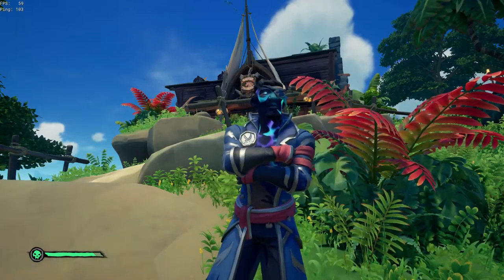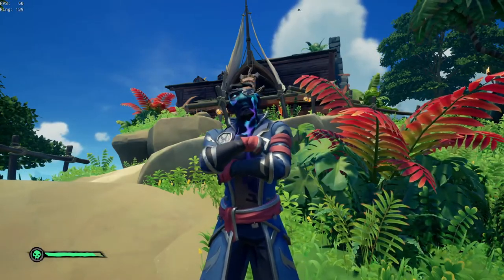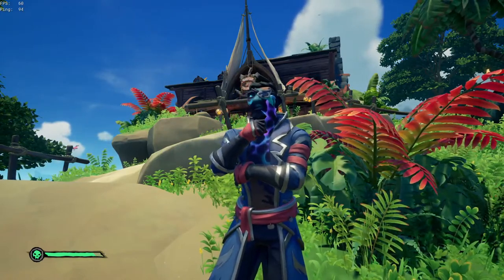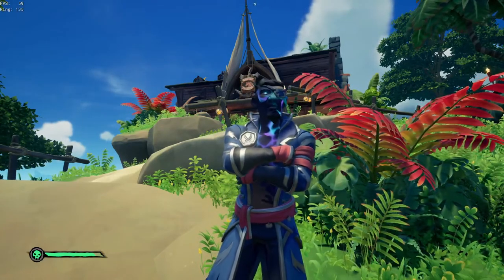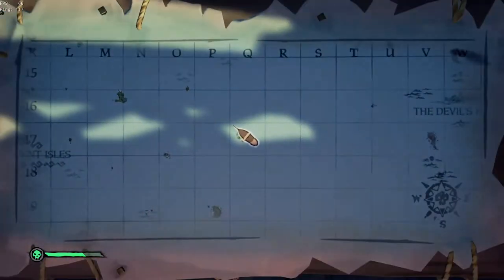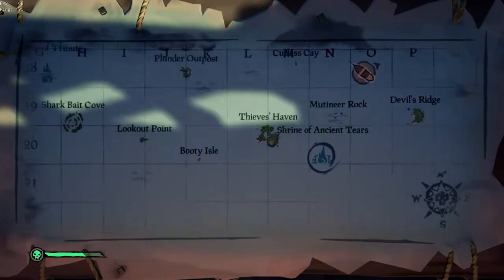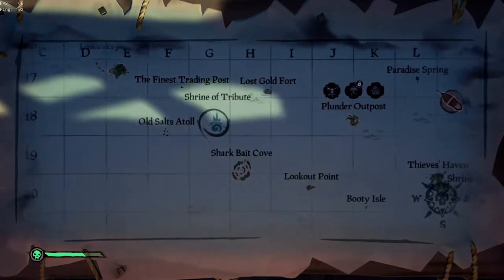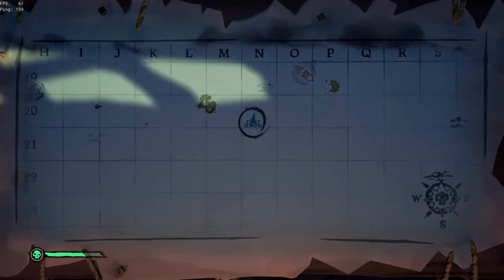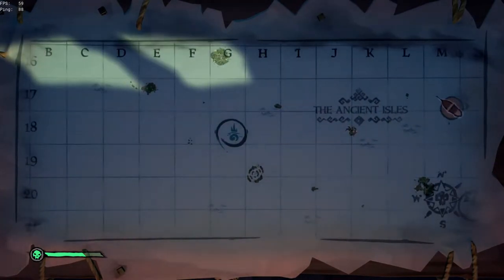Now let's get into what you guys came here for: the secrets and journals so that you can get the curse. I'm going to be covering the two shrines in the Ancient Isles this time. I will be doing the two shrines in the Wilds for the next time, and then the final two in the Shores of Plenty after that. Then I will make a video explaining how to do Lorena's Voyage. So let's find the map on our ship and go ahead and find the Shrine of Ancient Tears, which will be right next to Thieves' Haven. We're also going to find the Shrine of Tribute, which will be in between Old Salt Atoll and Sharkbait Cove. So let's sail straight to the Shrine of Ancient Tears and complete the journals for that one first.